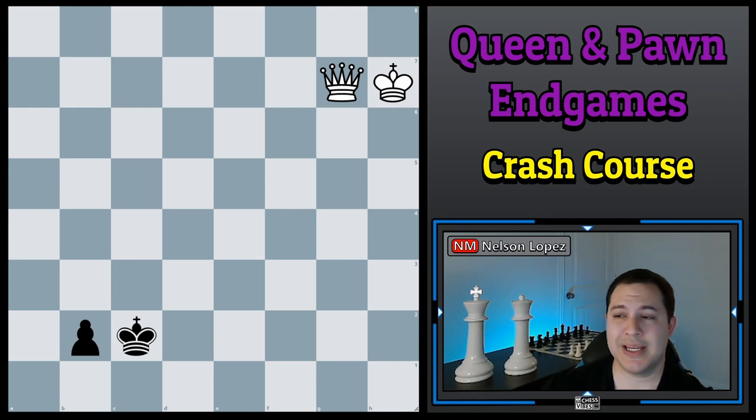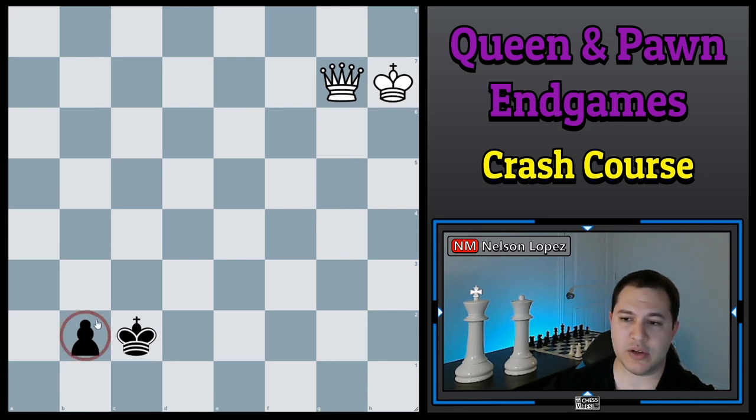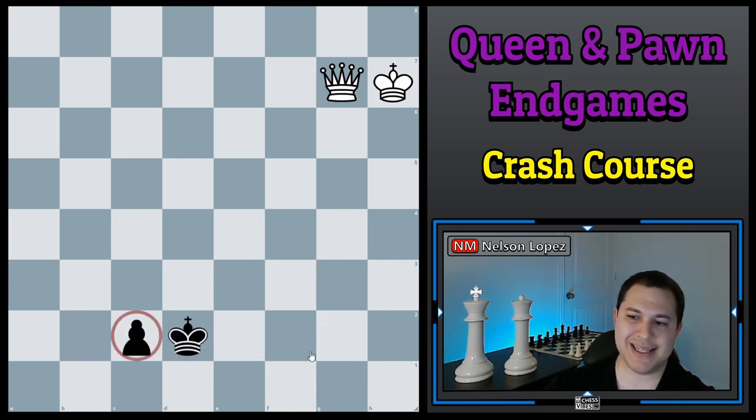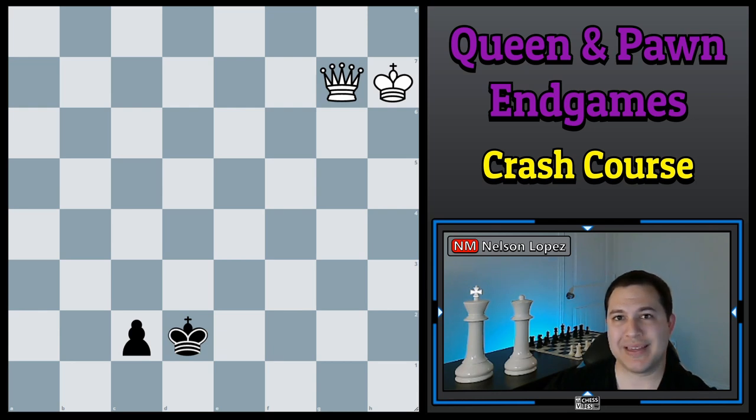The interesting thing about this position is that it's only a win for White sometimes. This pawn is a B pawn — it's on the B file. This is actually a win if your pawn is on the B, D, E, or G file — the B or G pawn or one of the center two pawns. You can win by doing the technique I just showed you with any of those pawns. But if the pawn is a C, A, F, or H pawn, you can't win — it's a draw. Let me show you why.